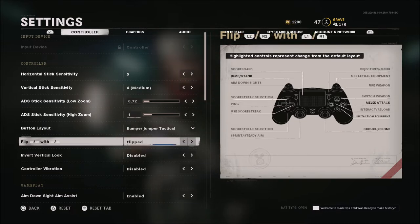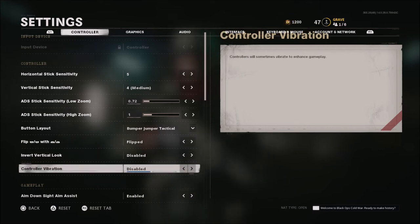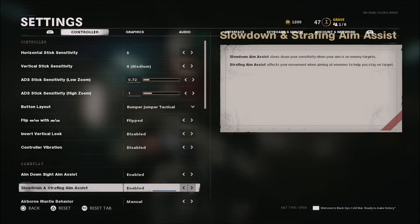I do play flipped — I like to shoot with R1 and L1. When it comes to inverted look and controller vibration, I left those alone. Aim down sight assist I have left at default. Slow down and strafing aim assist — left that at default as well.